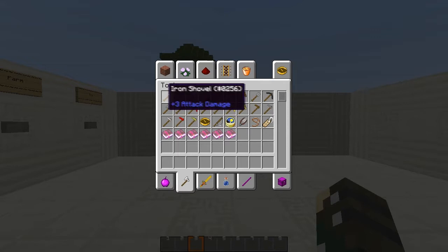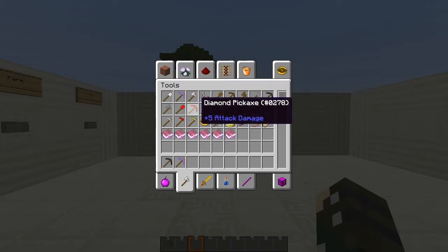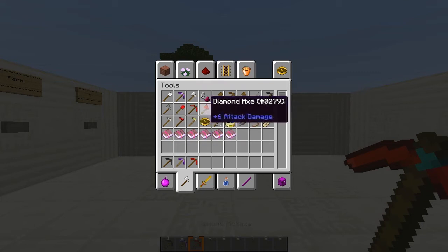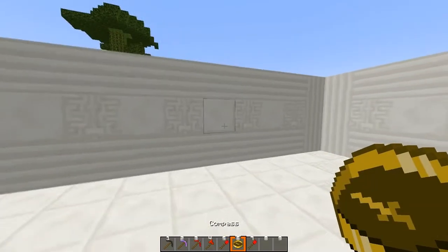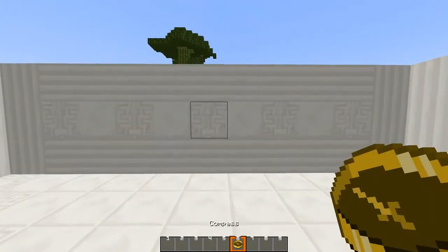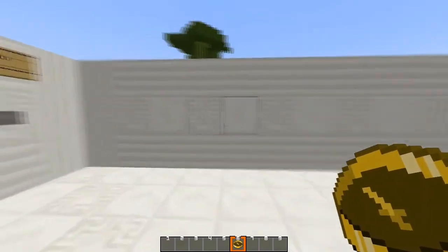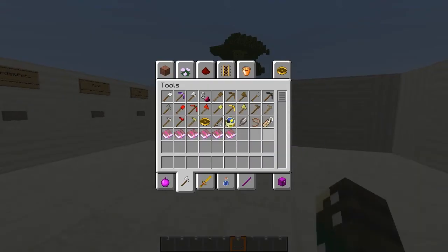Last — well, not quite last — the tools, mainly the pickaxes. Diamond tools are red as you can tell. The compass looks really nice, it's a nice golden color. If you guys want me to change that, it could be blue, green, or red — any of those would look really sick.